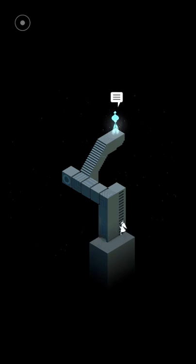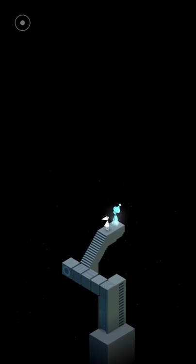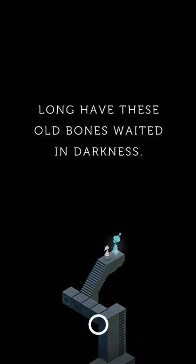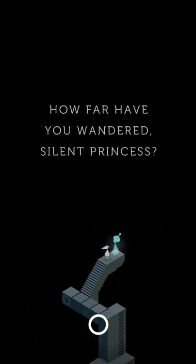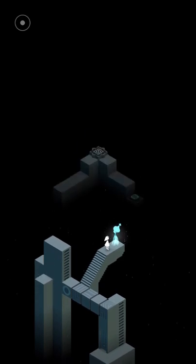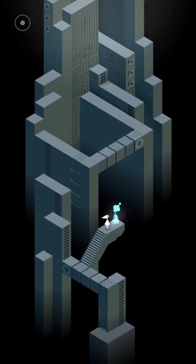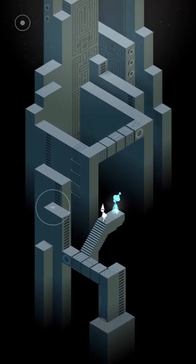And it leads to this girl — I will tell you who she is once we get there. 'Long have these old bones waited in darkness. How far have we wandered, silent princess? Why are you here?' Basically, she asks you different questions and she gives you hints about the game. After you're done talking to her, you open up the rest of the level.